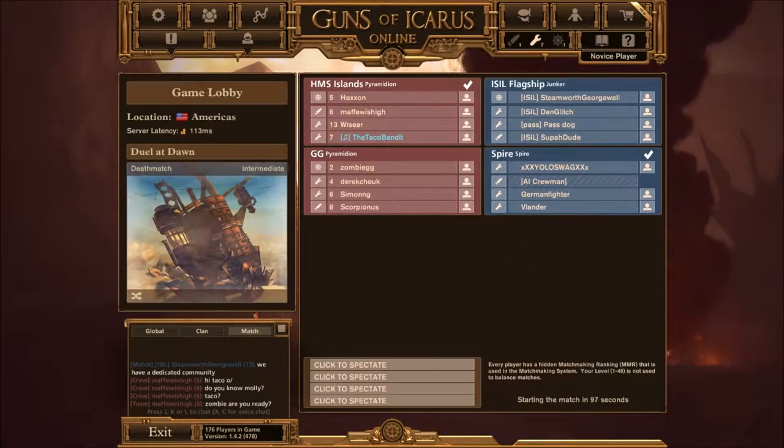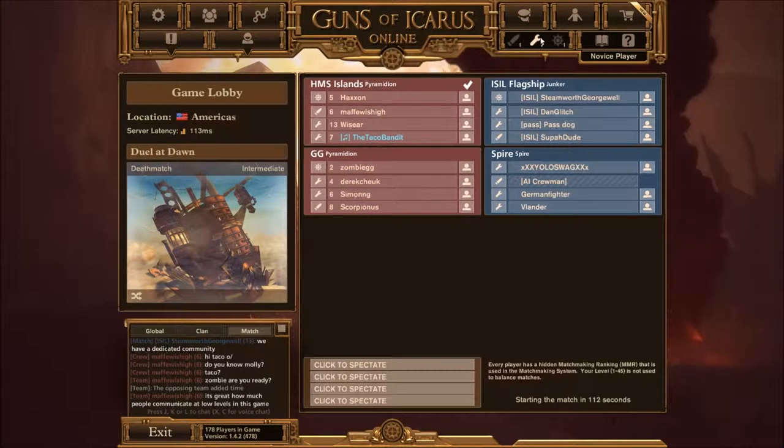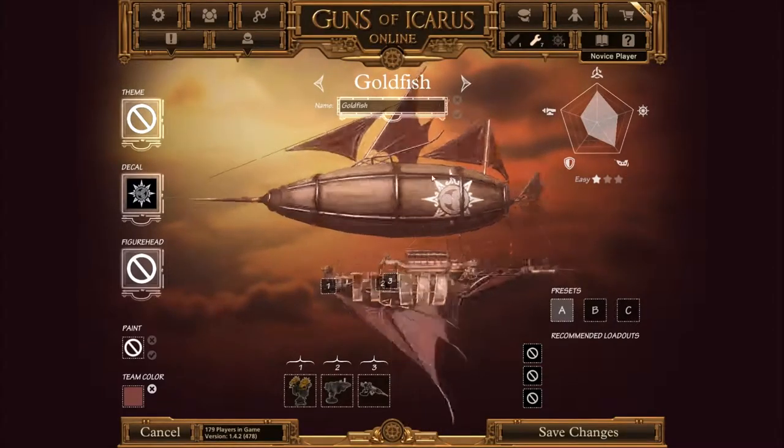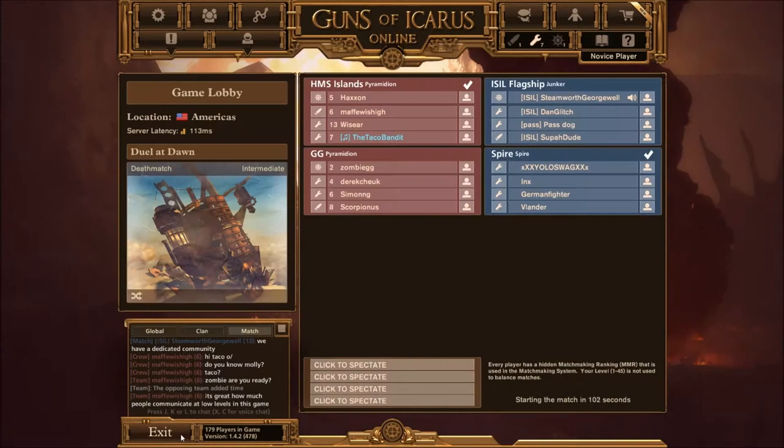It looks like we're both running Pyramidians. The enemy is running a Spire which is more of a long range ship, and as you can see they are actually running a lot of long range things. This is the Junker which is a very good ship — it's got guns evenly on both sides, and normally you'd put flamethrowers on the sides, but this one has gone for a longer range loadout. Nice, our team is once again running Pyramidians.